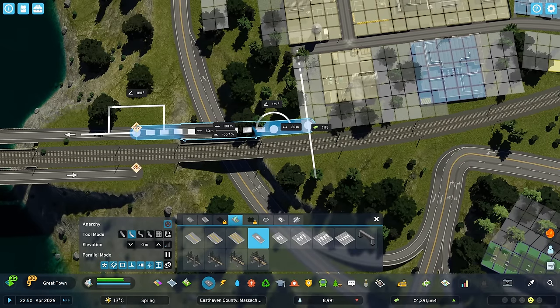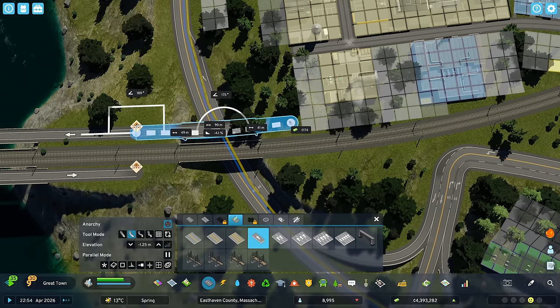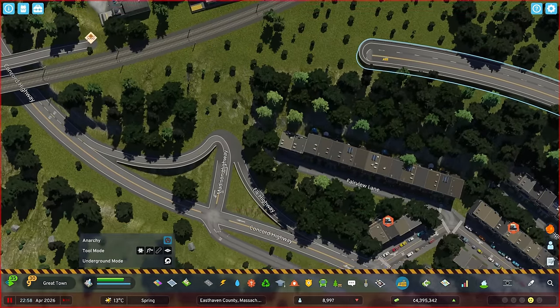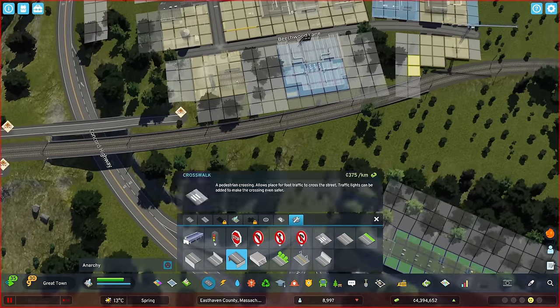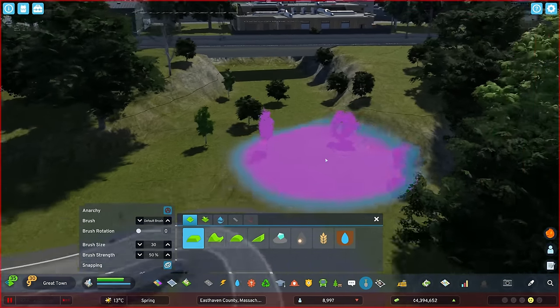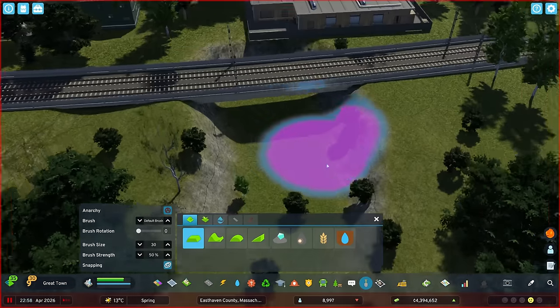I want to cross and at the same time start lowering, so I'll disable snapping and then cross and lower by about 5.4 percent — I think that's fine. I'd like this to go underneath, which means I need to remove a few segments here and terraform the landscape so that we can actually go underneath the train tracks. The cool thing with anarchy is that we don't need as much clearance as the game would otherwise require.